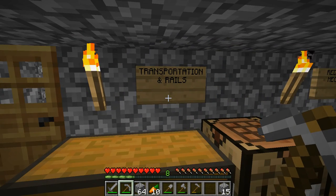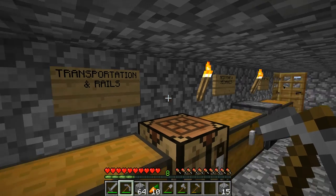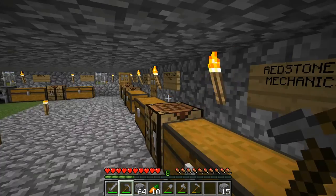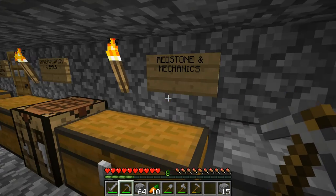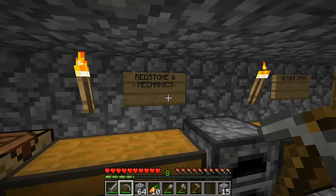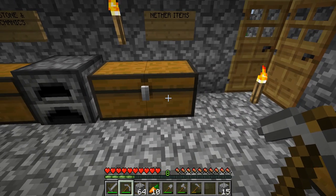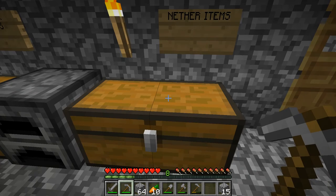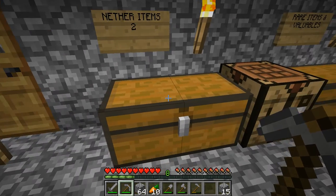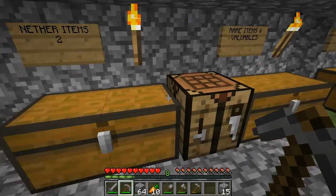There's also a chest for transportation and rails — that's a very far out one, for when I'm going to make boat transportation systems. Redstone and mechanics is for when I'm going to acquire redstone from witches and by trading, and just place pistons, redstone, stuff like that. There are two nether item chests — that's for when we get to the nether, which is not that far out. I'm planning to get to the nether by episode 10, because I do collect lots of netherrack inside the nether.